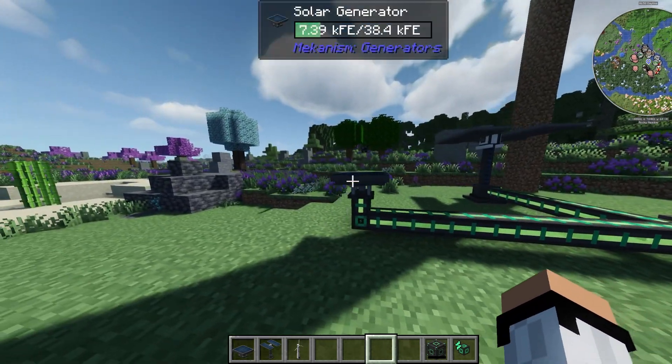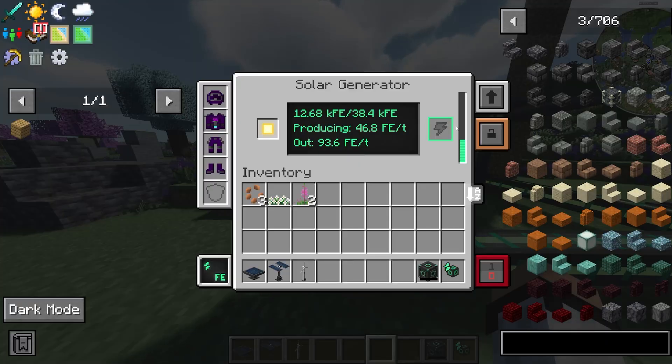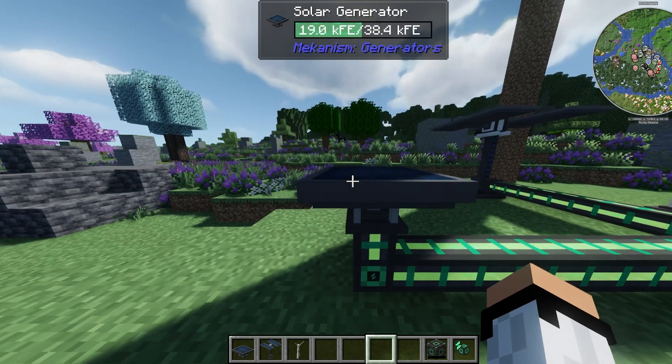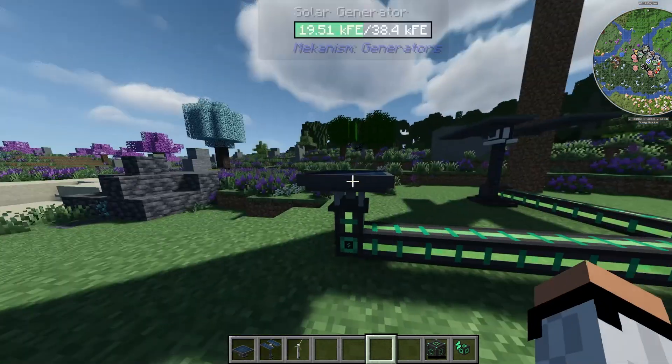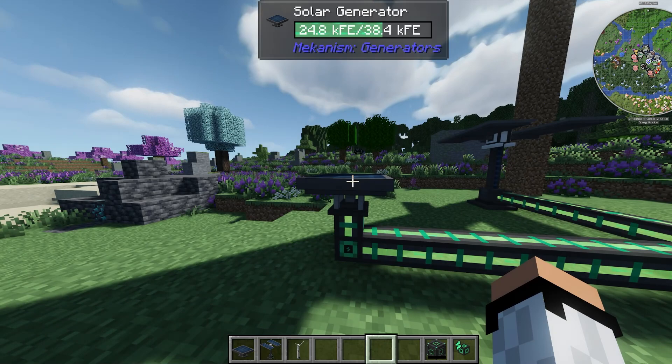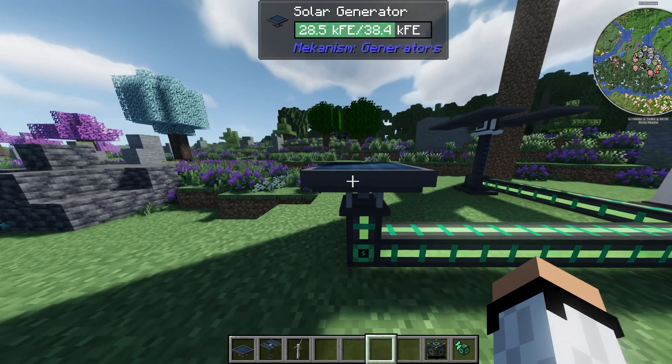Now I'm going to break down the renewable or green energy options. We have a solar generator, which is better than the heat generator — it produces 46 FE per tick and overall it doesn't require anything apart from sunshine or daytime to work. It does not work during the night because there's no way to get energy from sunlight then.